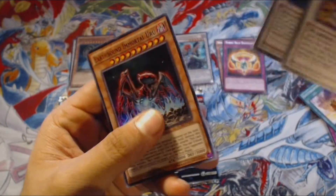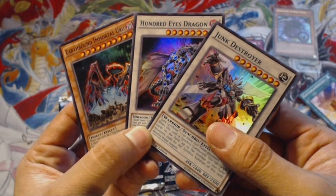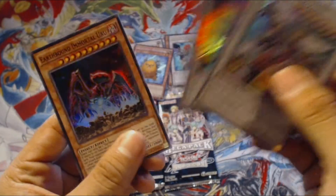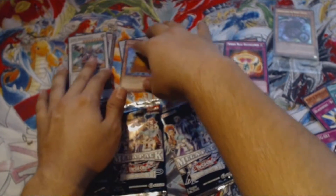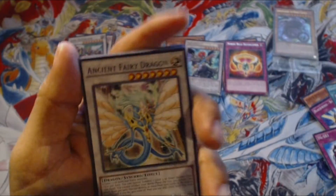Yeah — we got another Junk Destroyer, Hundred Eyes Dragon, and Earthbound Immortal... Whoa! Whoa! Whoa! Hundred Eyes Dragon as a Secret Rare — that's awesome! Is that normal? Is that normal, or did I just get lucky? I don't know if that's ever happened before. That was really awesome. I like that.